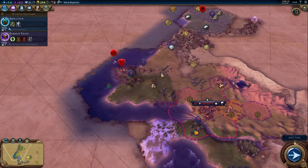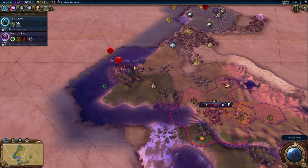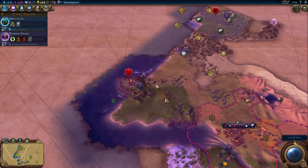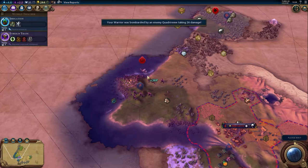Let's just go for it. They can't. You do need to be full of movement points in order to attack — that's an important mechanic to remember.